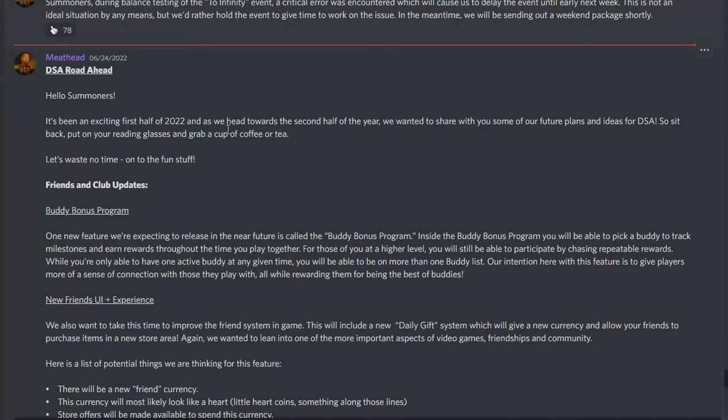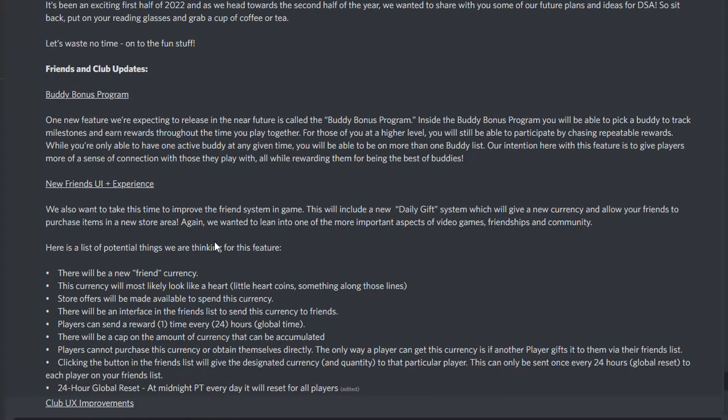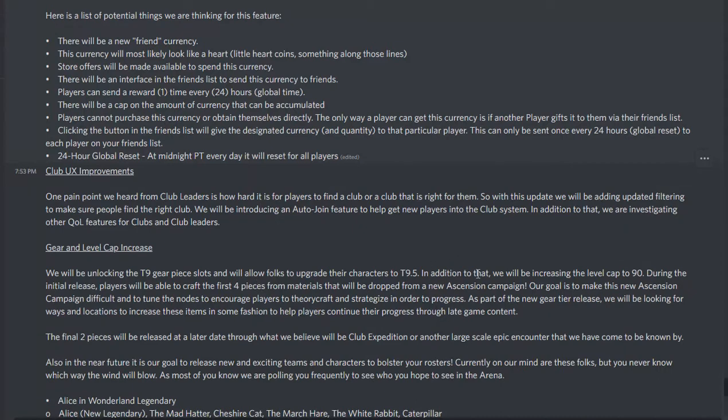Posted by The Purple One, Meathead Militia. The Buddy Bonus Program — you can read about it all on Discord for yourself, or pause right here and read while I'm scrolling. New Friends UI and Experience. New Club. XI Improvements. Gear Ramp Increase — yeah, they're going to Gear 10, and you'll be able to get to Gear 5 through the Ascension Campaign.